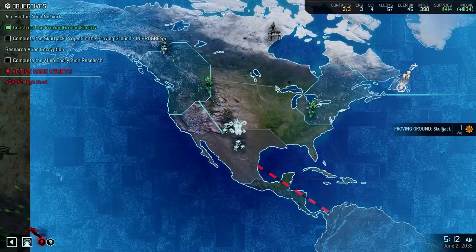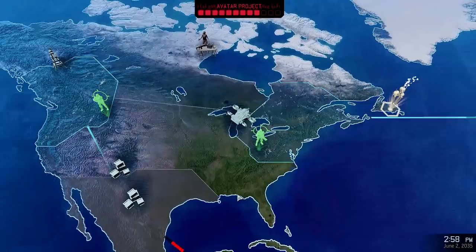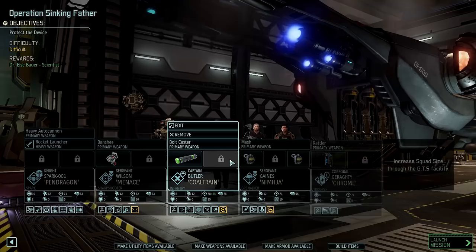Hi everyone, and welcome back to XCOM 2 Modern Legend. Let's continue where we left off. We got a guerrilla ops mission which means we'll have to counter the minor breakthrough, which is fine — we'll get a scientist out of it. I'm more than okay with that. Having said that, we cannot afford to fail this mission. So let's have a look.